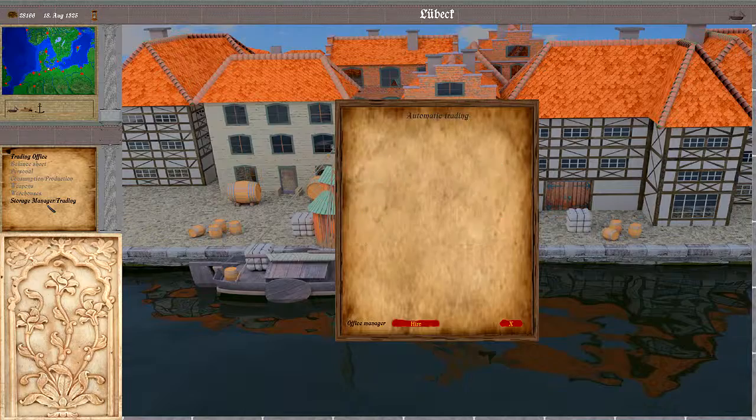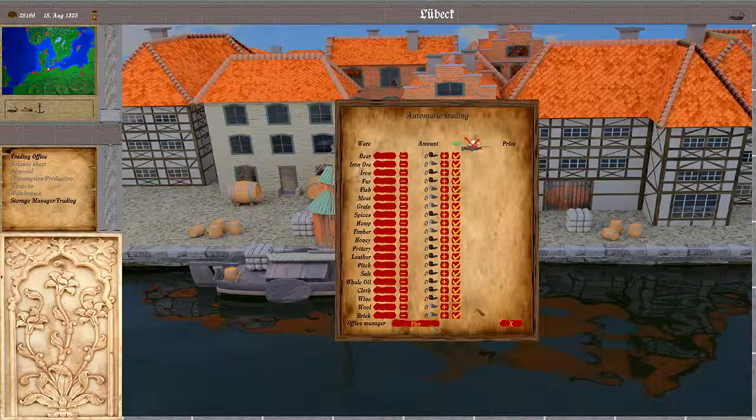The last item here is the most interesting, even though it doesn't look like it. Once we hire an office manager or steward, we get this panel. In here we can define automatic trading — for example, whether beer is sold to the city, bought from the city, or nothing. Then we can set the amount.